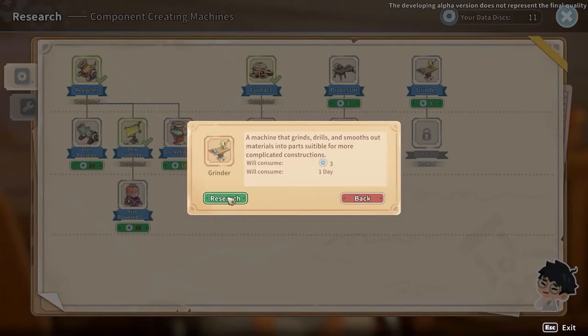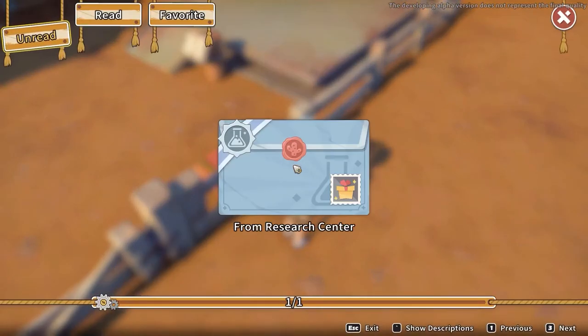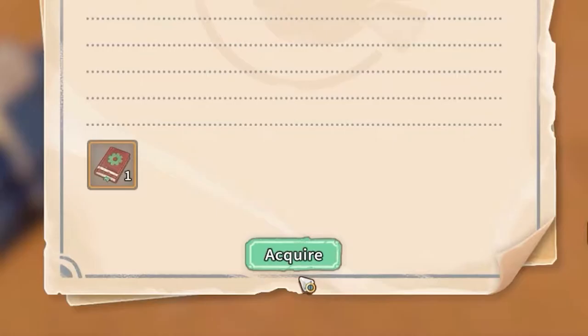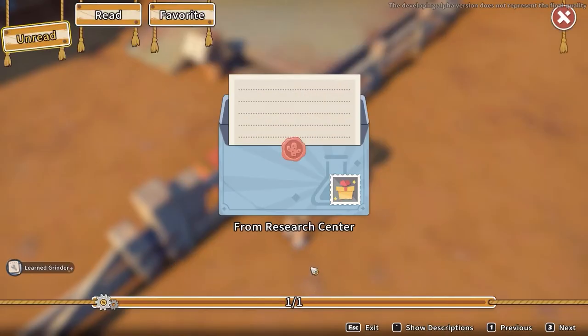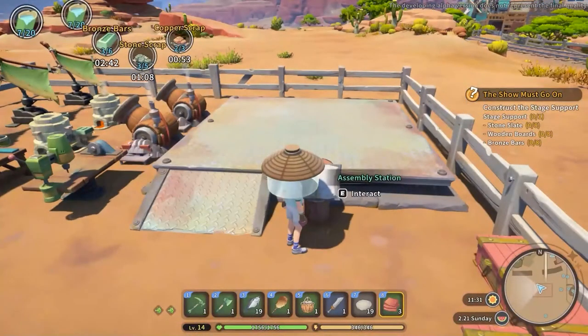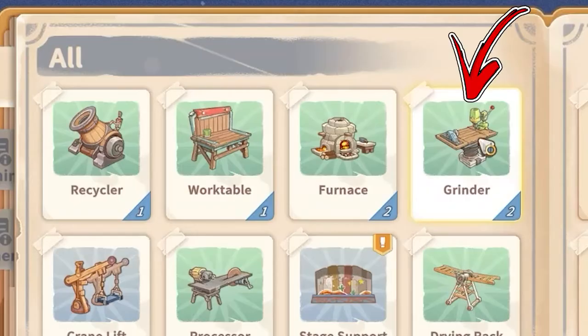After the research you commissioned is done, you have to interact with the mailbox near your workshop. This will allow you to read the mail from the Research Center that contains the recipe you acquired. By acquiring it, you will automatically learn how to craft the Grinder. For the next step, you have to interact with an assembly station, where you will now find the Grinder.